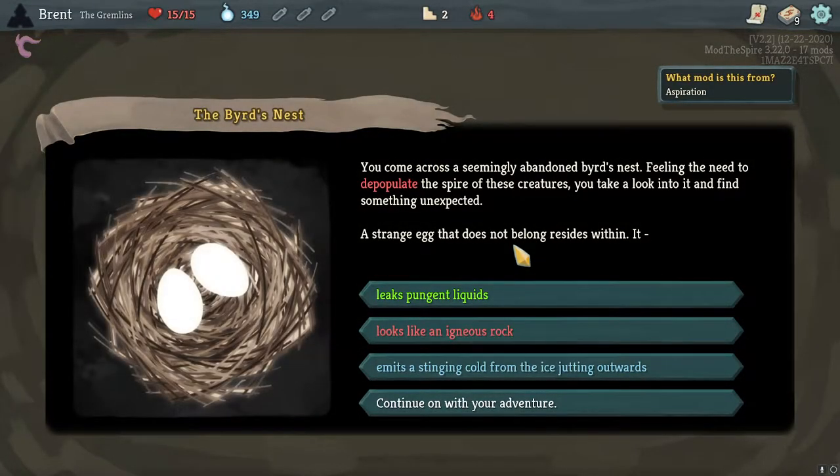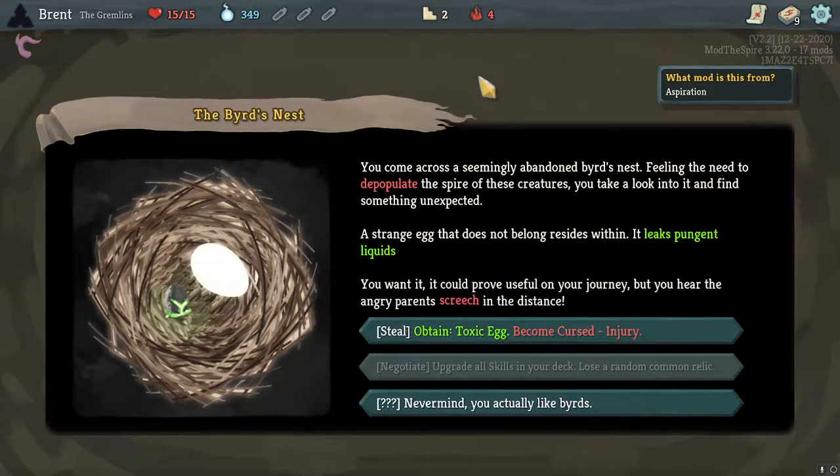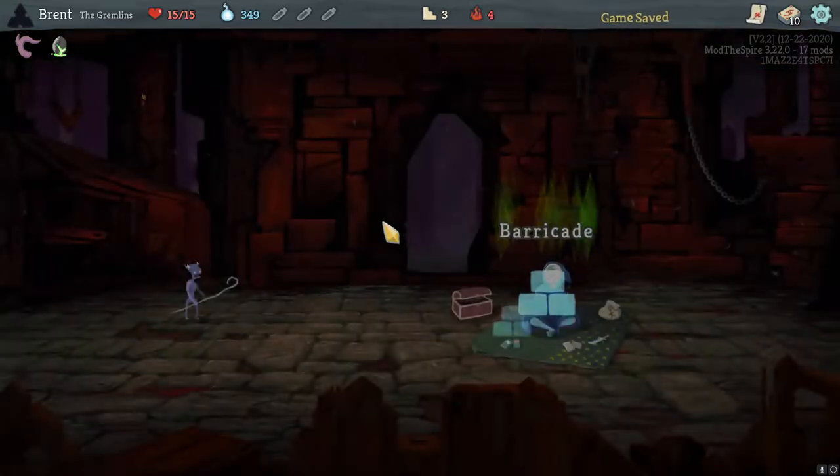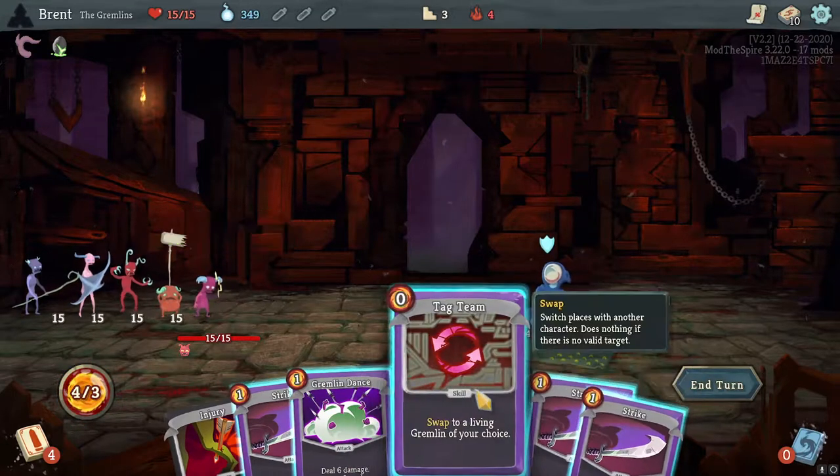It's spicy! Bird's nest — I come across a singly abandoned bird's nest, filling the need to depopulate the spire of these creatures. Take a look into it and find something unexpected — strange egg does not belong within it. These all represent a different type: toxic egg, magma egg — skills, attacks, powers. I think we want skills. I'm gonna take the pungent egg. Curse — injury — never mind, I actually like the bird. Lose a random common relic, injury — I'm okay with that, to get all our skills upgraded before the first card we add. Kind of nice, bit snazzy.